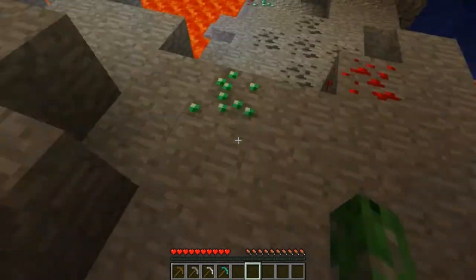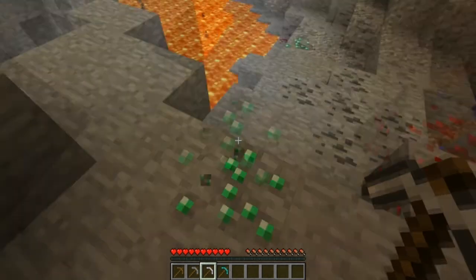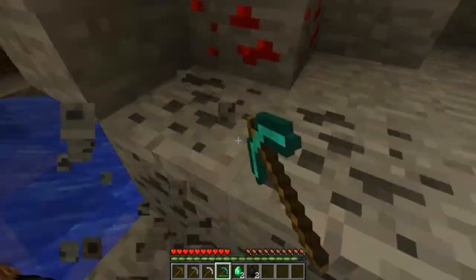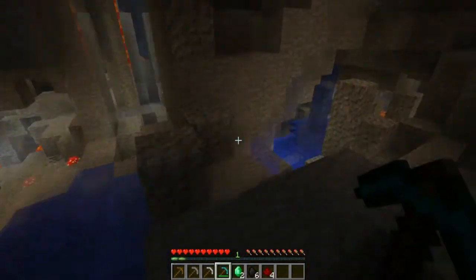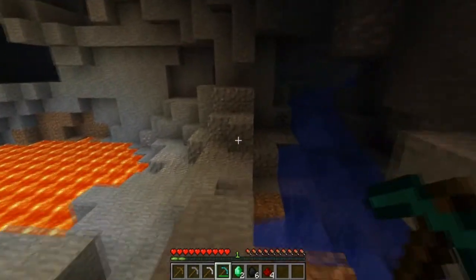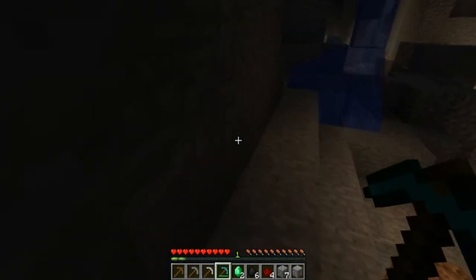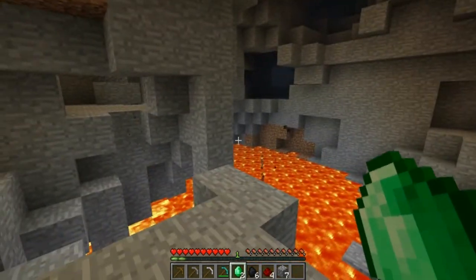I found emerald ore while digging in creative — you can't break it with a wood or stone pickaxe; you need iron or diamond. You get experience from breaking ore that drops items directly, like coal, redstone, lapis, and diamond. For gold and iron you just get the ore block, so you don't get XP from those. You also get experience from smelting — when you shift items into your inventory from a furnace you get XP, which is a faster way to level up than killing mobs.